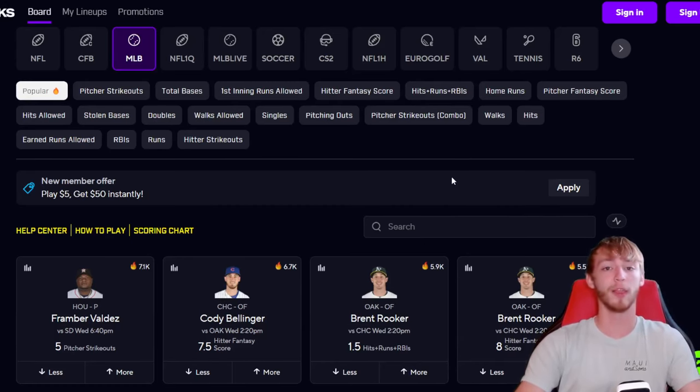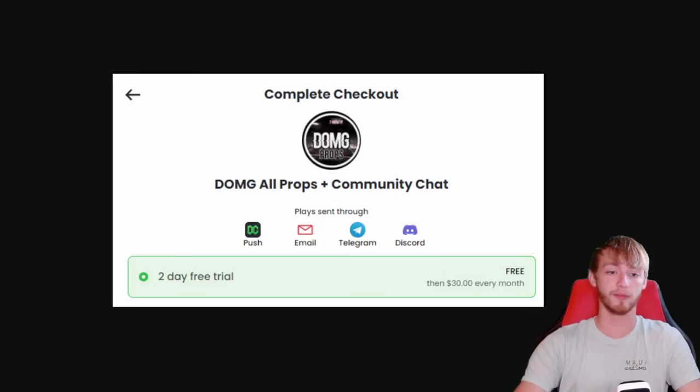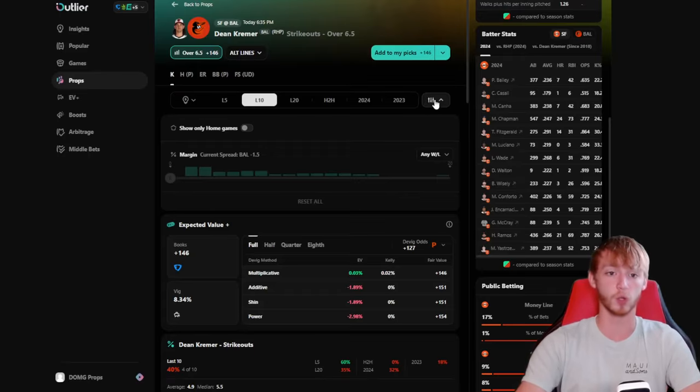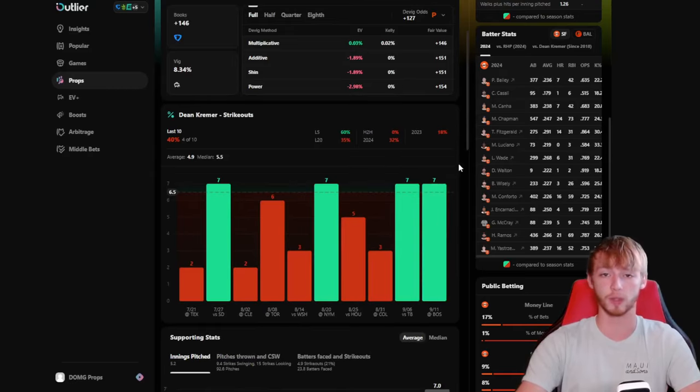I'm not done with the free plays quite yet, but one extra reminder that you can join the Dub Club right now for free and get all of my plays sent straight to you. It includes MLB plays, NFL plays, Discord chat — everything. Or you can join right now for 50% off your first month. And if you like the tool I use in today's video, it's called Outlier — I personally use it every single day. The 7-day free trial for Outlier is down in my description.